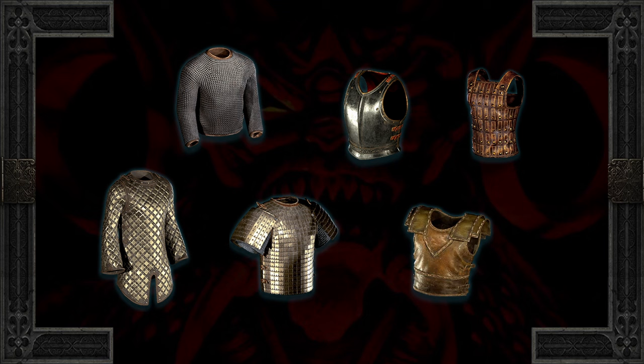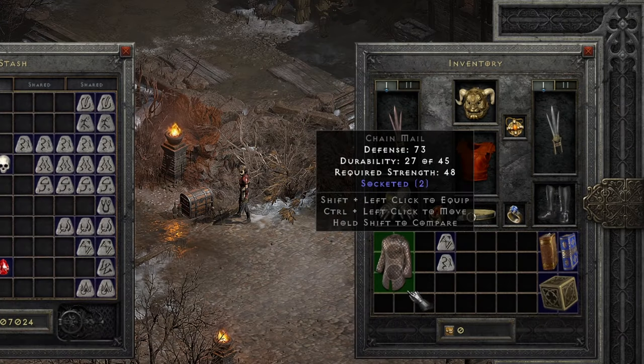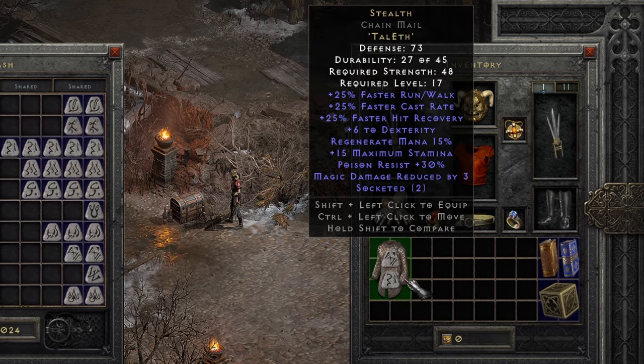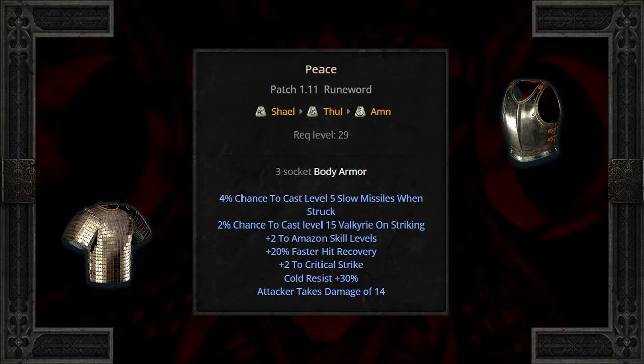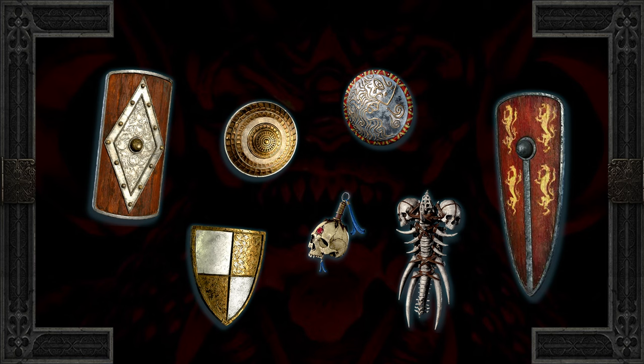Body armor builds, however, might be considered specialized. Two sockets can build Stealth at level 17, which can be helpful for characters wanting speed, accuracy, and/or mana recovery over defense or potentially plus life. Just be wary, there is no percent enhanced defense. Three sockets can build Peace — plus two to skills and hit recovery is good, but at level 29 this might be lacking in comparison to other armor found. Shields, however, are quite a different matter.